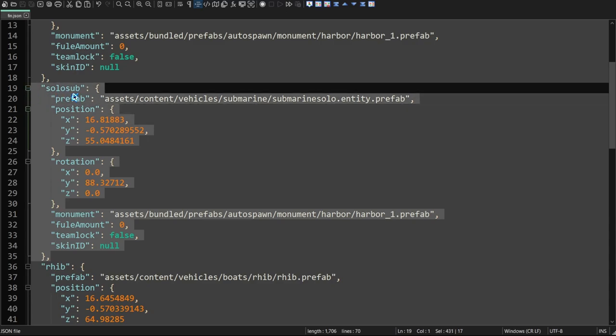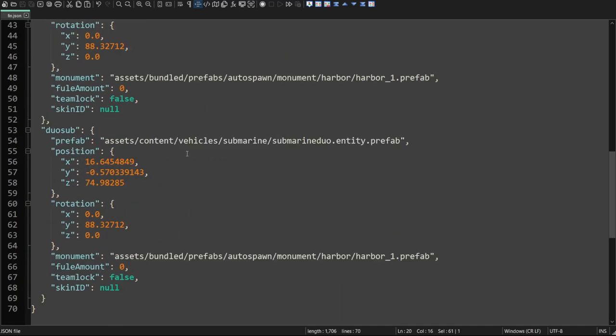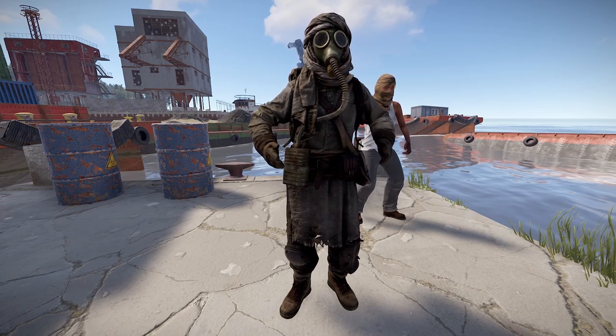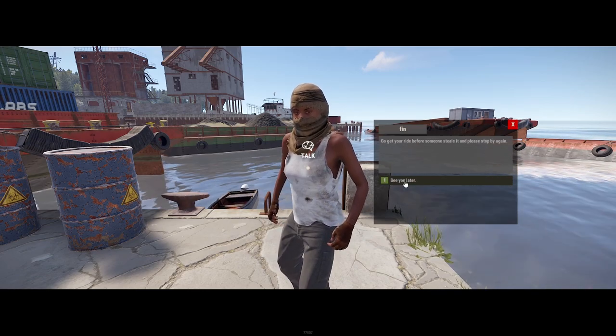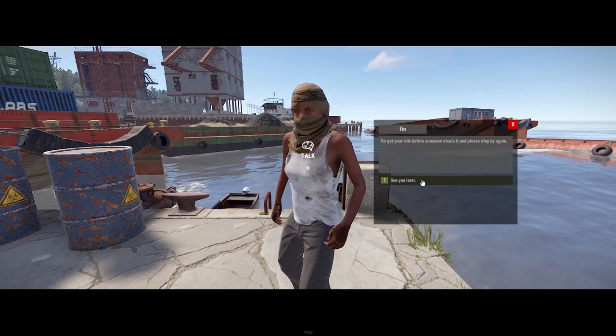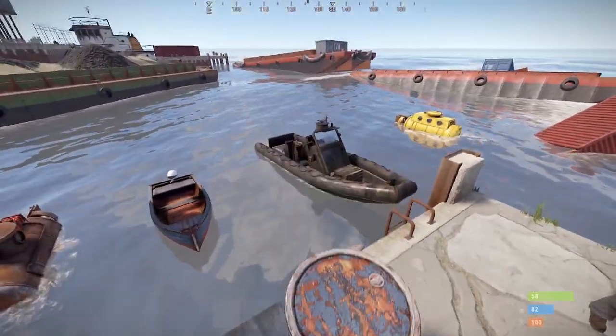Here, I've gone ahead and made a new section — this one's called solo sub. I've put in a position and rotation, and added the prefab: solo submarine prefab. I've done the same thing for the duo. And this is what will be called in the command. I've gone ahead and set up a couple of new buttons: "I would like to buy a rib," solo sub, and the duo. All right, we have all our vehicles.